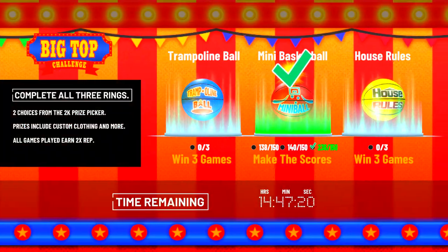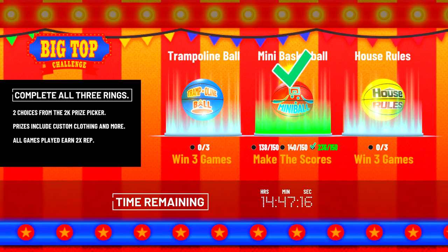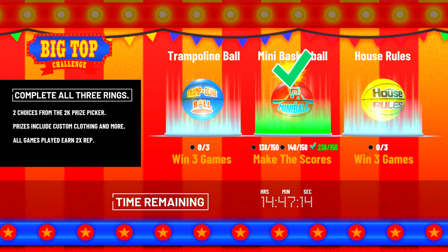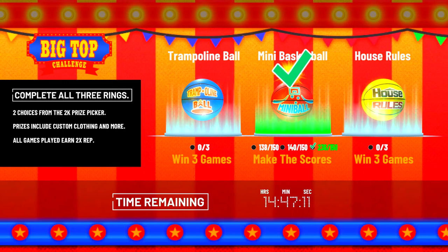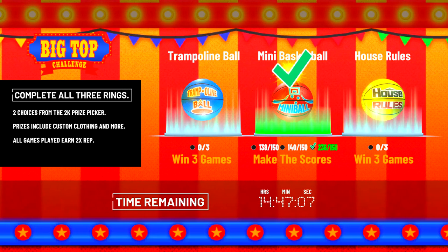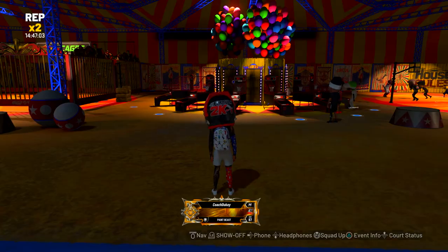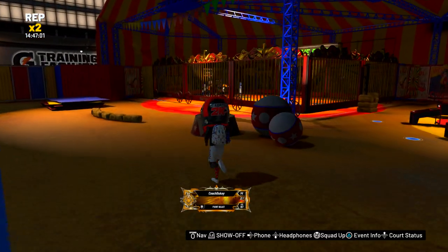For Big Top there are three challenges to complete: beat the Trampoline Ball three times, beat the House Rules three times against the mascots, and score 150 or more on the Mini Basketball three times. Complete those and you get two choices from the prize picker — custom clothing and more. The trampoline and house rules challenges also give two-times rep.